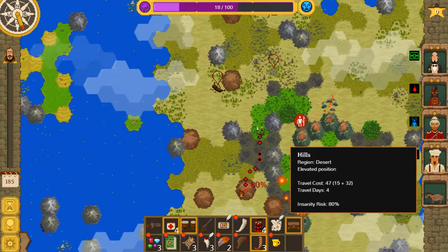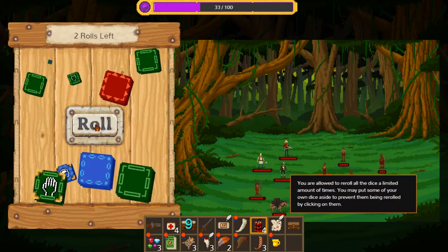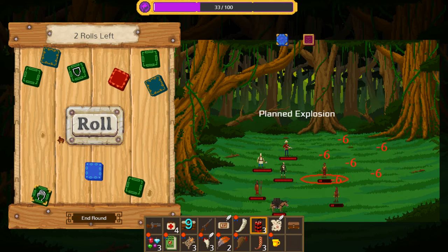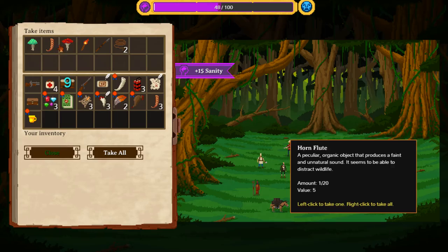Oh wait — cancel, cancel, cancel. If we let these guys catch up with us, the sanity gain from fighting plus whatever food they have on them might get us to the ship without a sanity event. Who would have thought that all these murderous natives would be so helpful? Okay, so we got kick plus gut — that'll do it. 15 sanity plus no food.